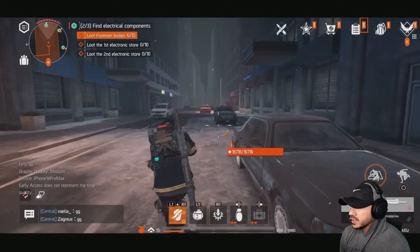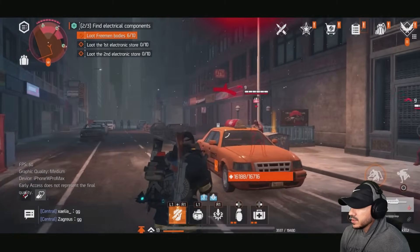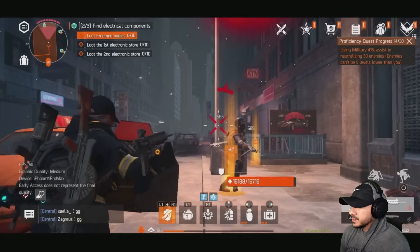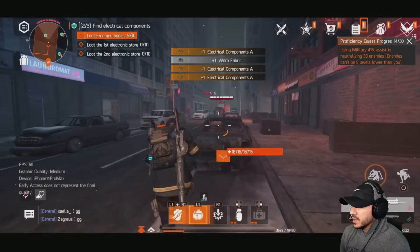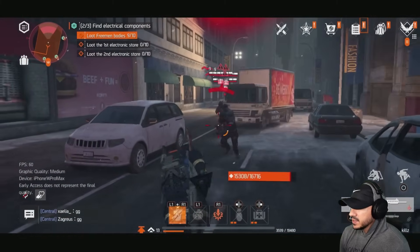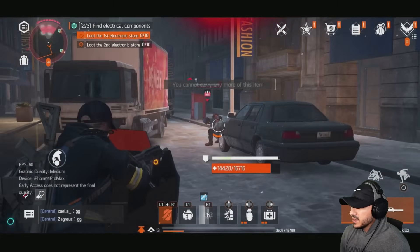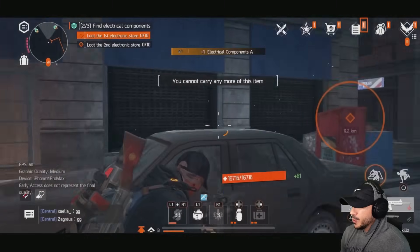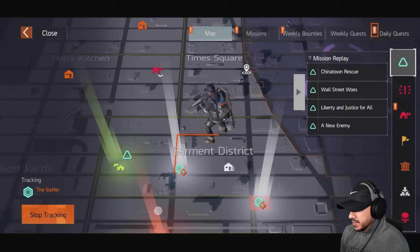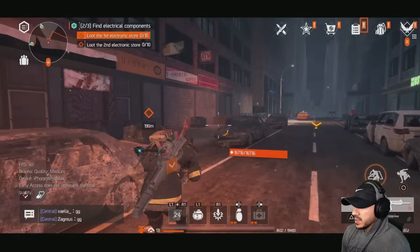We just need four more bodies. I think we just have one more — I'm actually using my special ability on them. Nice! Now it says we can't collect any more of those. Next objective is to loot an electronic store. I think this is it right here — to my left.